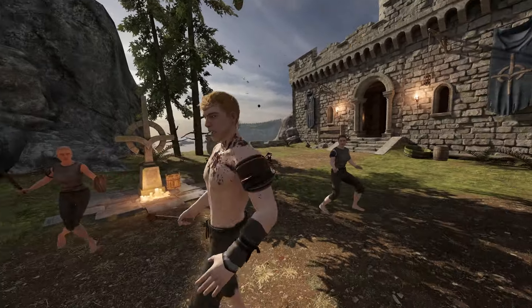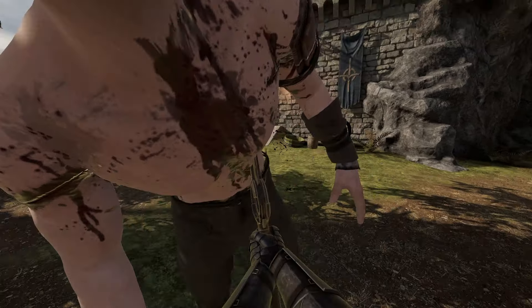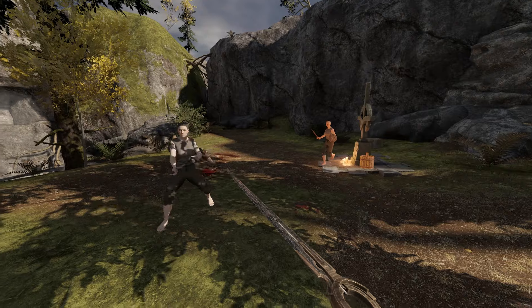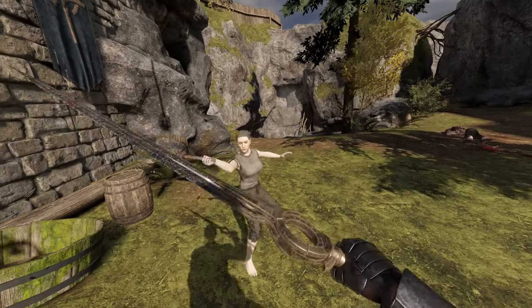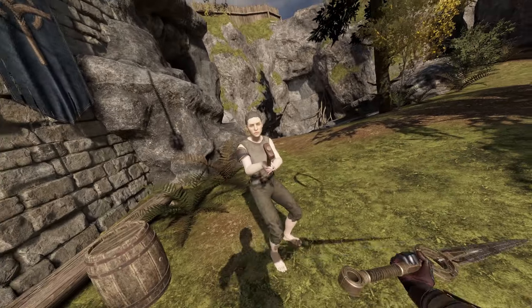We also have easier weapon handling, so we can throw these two-handed weapons around quite easily with just one hand. Because as you can see, we are quite strong now. That also includes the Maul and the other big two-handed weapons and the Great Swords. They're quite easy — even in focus mode we can still throw this around quite fluently. You might feel a little bit of weight in the big weapons still.